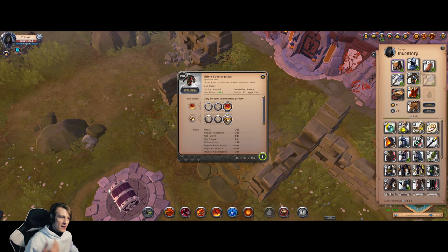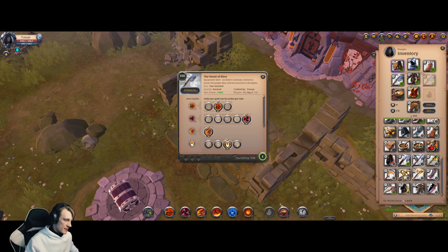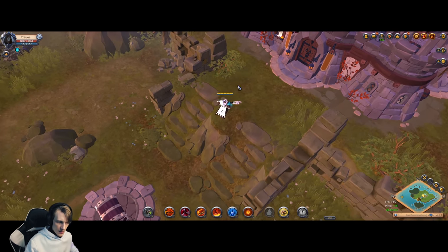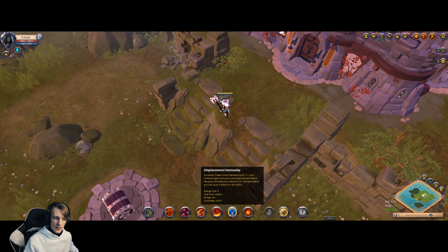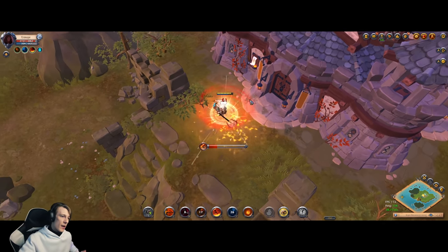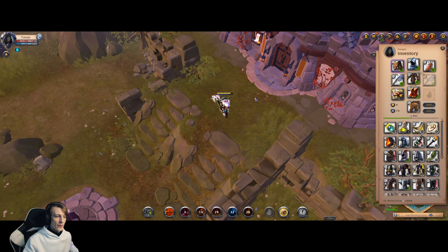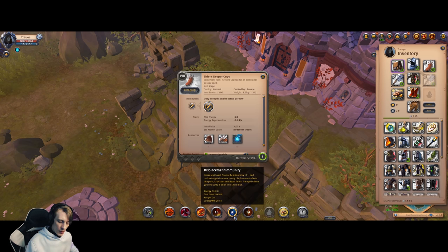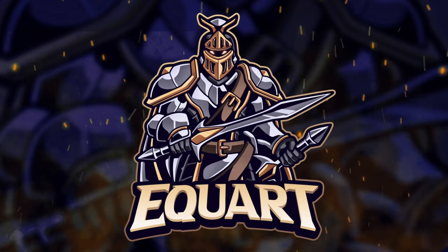The ZVZ suicide build uses Royal Sandals, Spectre Jacket, Knight Helmet, Keeper Cape, and Tier 8 Great Axe with Roast Pork and lifesteal food. Your combo: press boots, W, helmet, then E-spell — activate your jacket first. You deal insane damage, and if someone deals 30% damage to you, your cape activates for even more output. The Knight Helmet makes you immune to knockbacks, which is a must-have in ZVZ since knockbacks are non-stop from tanks and wind wall abilities.